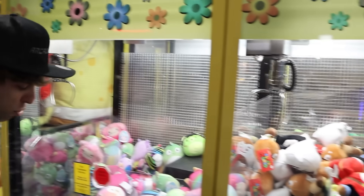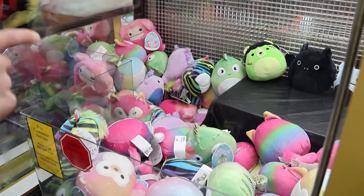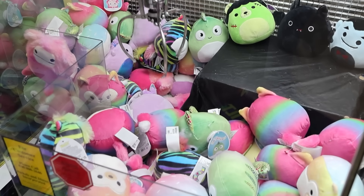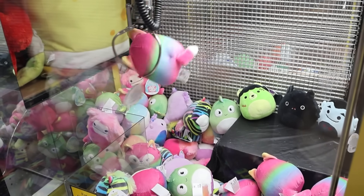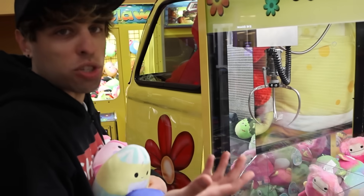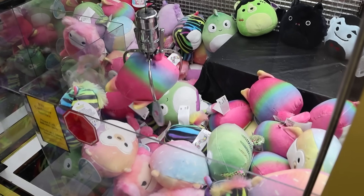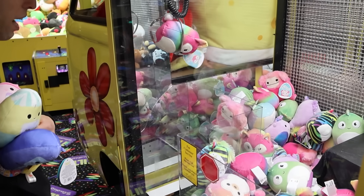All right, so we found another Squishmallow machine here. This one looks older — it definitely looks empty, which is a good sign. People are winning at these things. Let's see if we can get this one that's face down — looks like kind of a rainbow. Oh, I stabbed it! Oh my gosh, look at this dude — it just tipped out. That was gravity, not the claw's fault. These are older machines, still on skill base. I feel like it's got a nice grab, and it actually closes early!